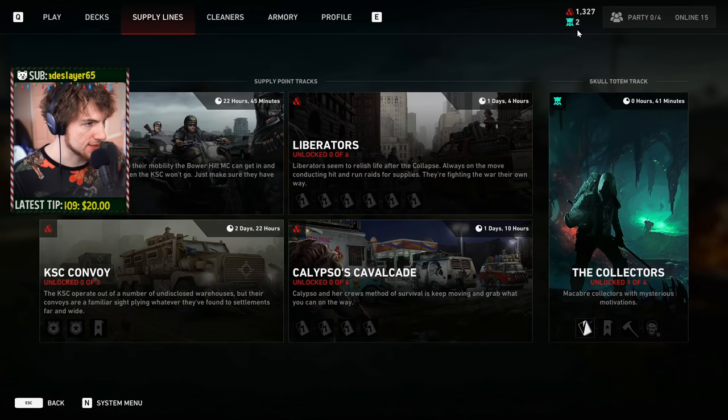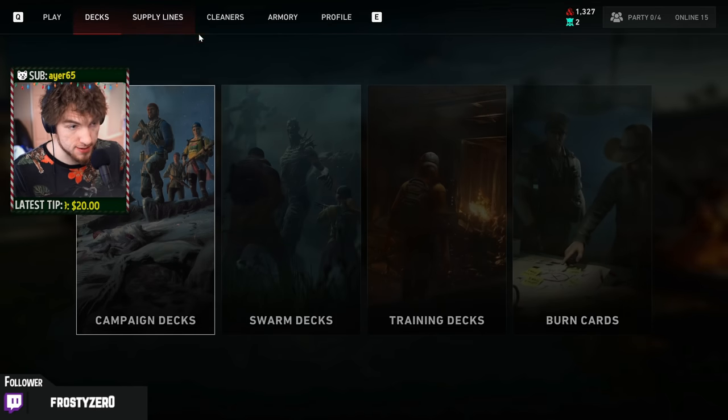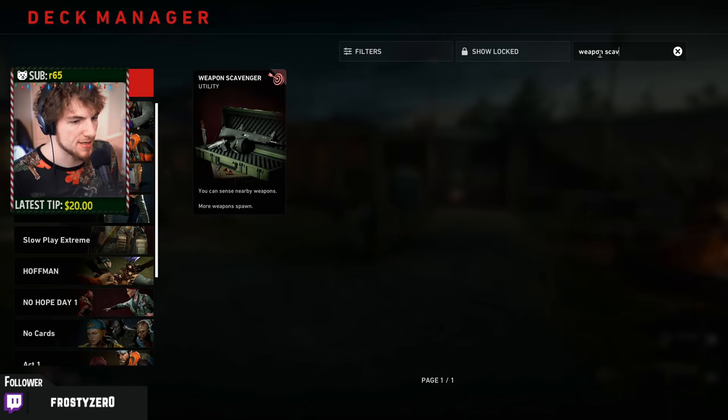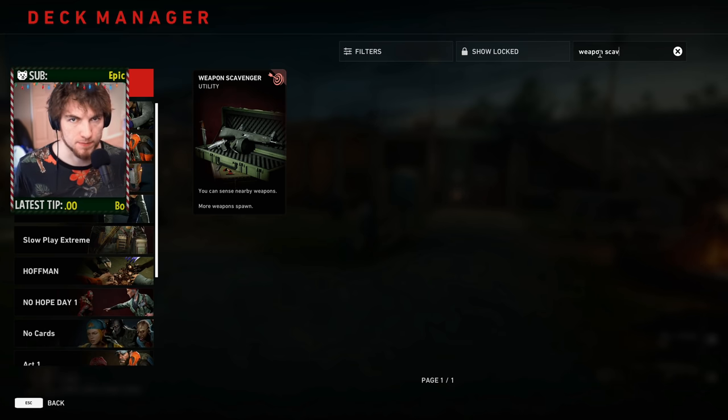One pro tip regarding the Skull Totem Points: if you are having trouble finding Skull Totems in the hives, go into your cards and equip a card called Weapon Scavenger. Because the Skull Totem is classified as a weapon, it will highlight through walls in the tunnels. This will help you start to learn where these things spawn.